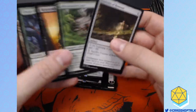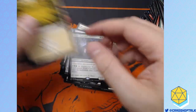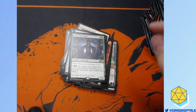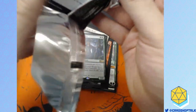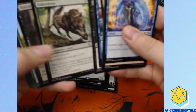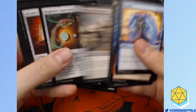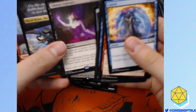I'm also thankful for the Reclamation Sage reprint. And Elvish Clancaller — the last time we opened one of those I was actually really excited, because that is a good card. Elvish Clancaller is neat. And who knows — we may get some Selesnya Elves, and there may be tokens, and they may all be Elves, and then that card will be really great. Otherwise it's going to be garbage.